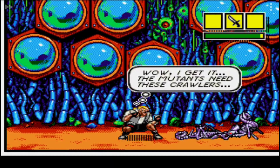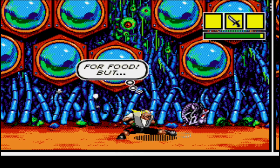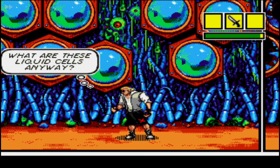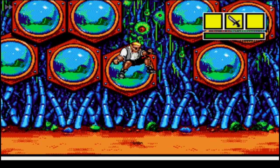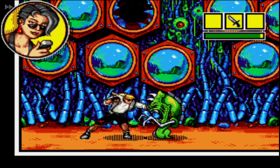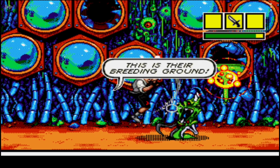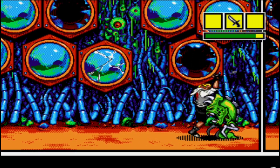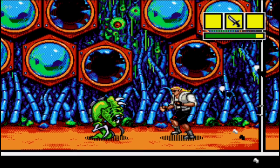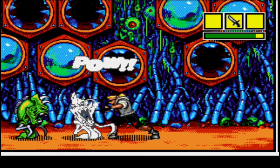In-game dialogue: The mutants need these crawlers for food - but to feed what? What are these liquid cells anyway? My scanner is going nuts. Watch out! I should have known - this is their breeding ground. Dude, you created this comic book yet you almost don't know anything about it - it's like Sketch is completely oblivious to the fact that he created this comic book.